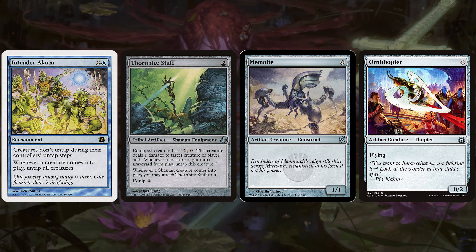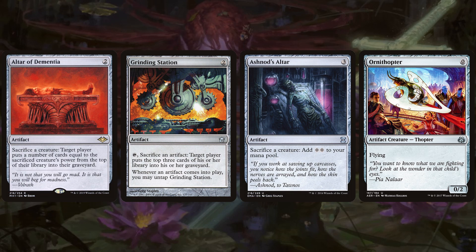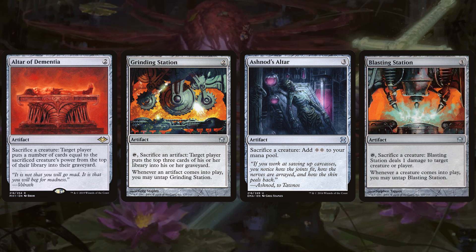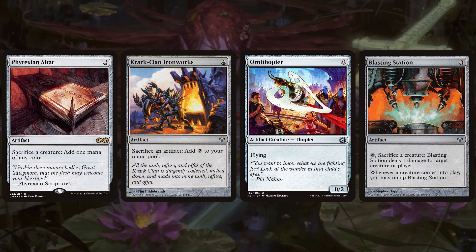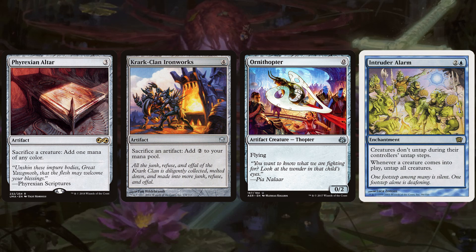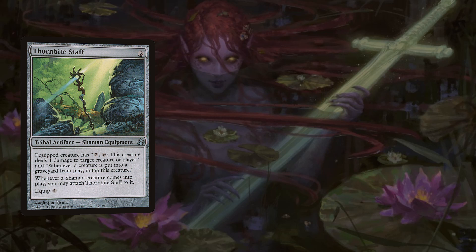Adding to this combo, we have our altars and sacrifice outlets. We've got Altar of Dementia, Grinding Station, Ashnod's Altar, Blasting Station, Phyrexian Altar, and Clan Ironworks. They all work with the zero-mana artifact creatures — we sac our artifact for value, tap Emery and recast that same artifact, it untaps Emery with Intruder Alarm, and we repeatedly get the outlet effect from our altar over and over again.